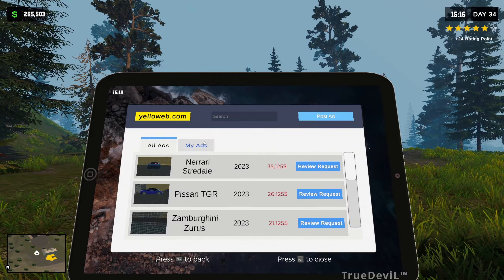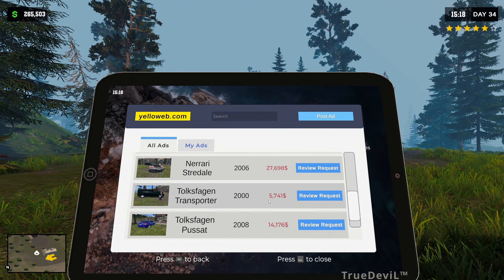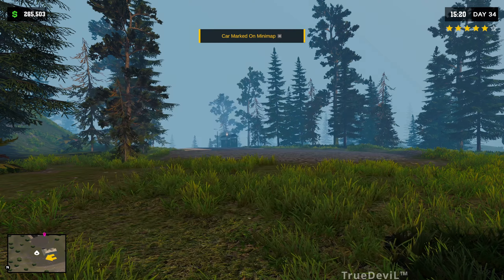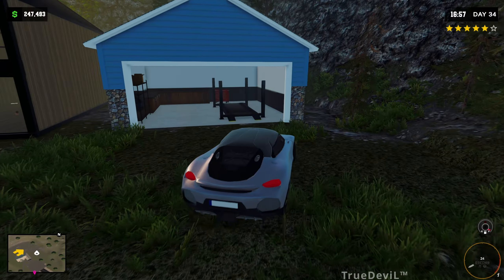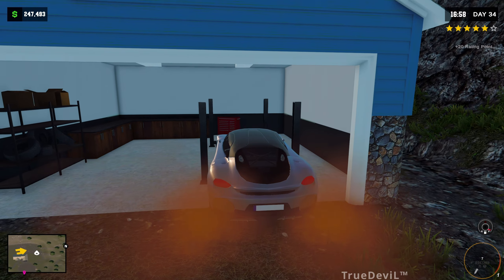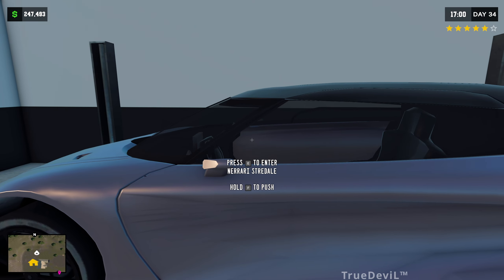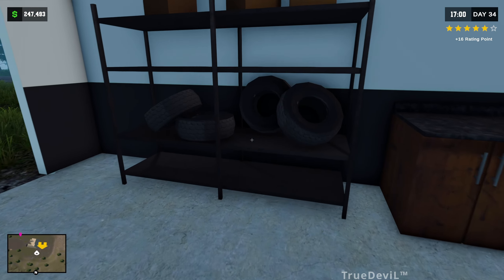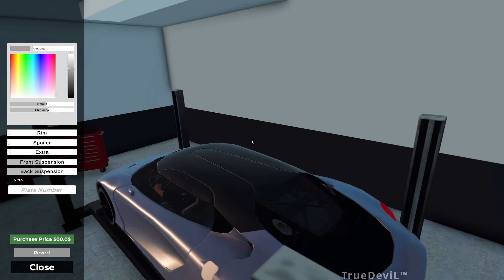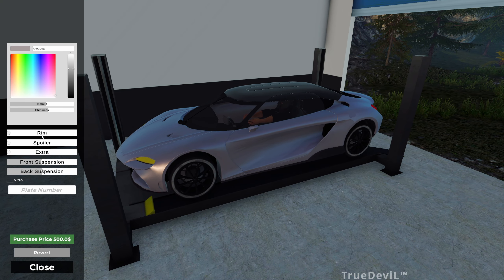We can actually check out car upgrades now. Let's find something — let's get this Narari Stradale. Let's have a look at this. You actually have to put it on the ramp, and once it's on the ramp, I don't want to repair it — I want to upgrade it.